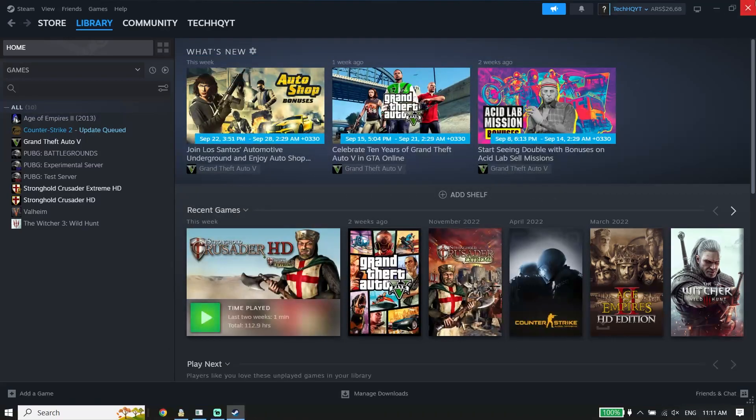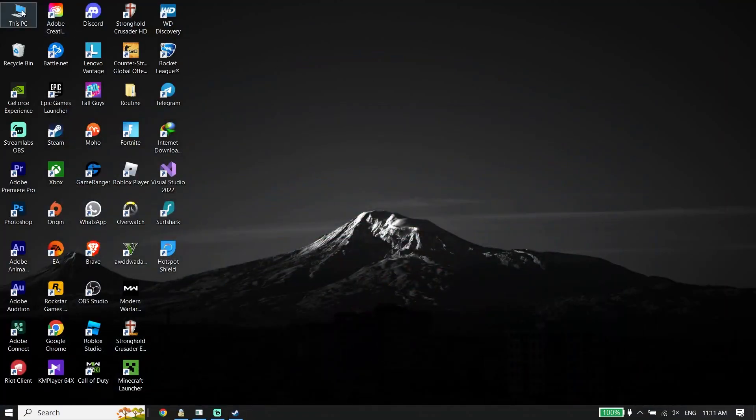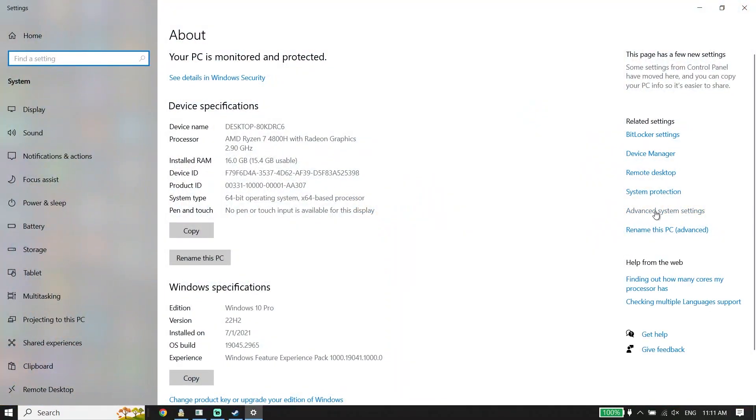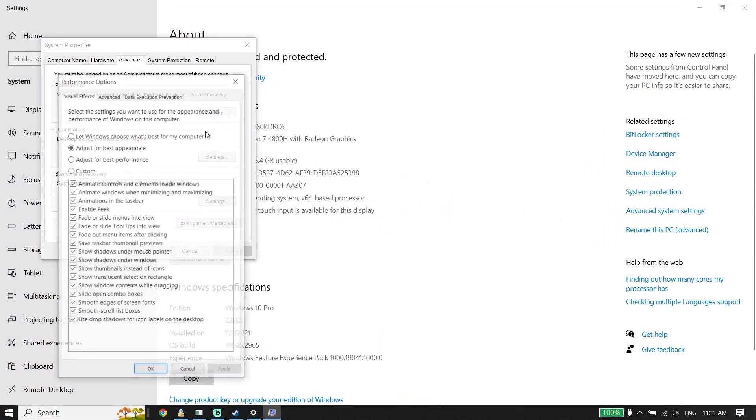Then for the next part of the first solution, just go ahead and right-click on This PC, click on Properties, now click on Advanced System Settings, click on Settings, and now all you have to do is check the option Adjust for Best Performance. It helps you to increase your PC performance and can fix FC24 lag, stuttering, or FPS drops. Then click Apply and then click OK.